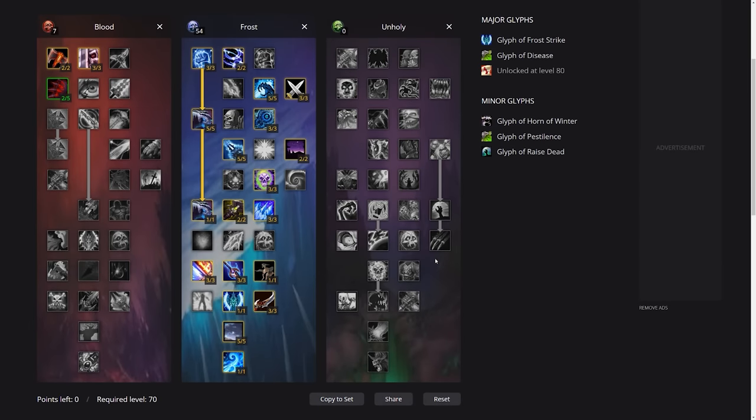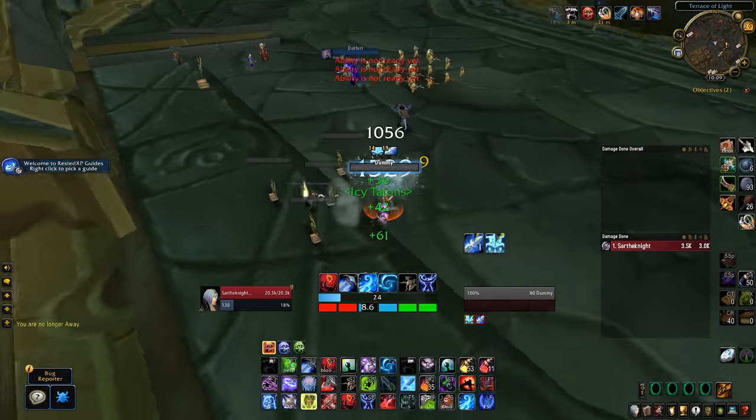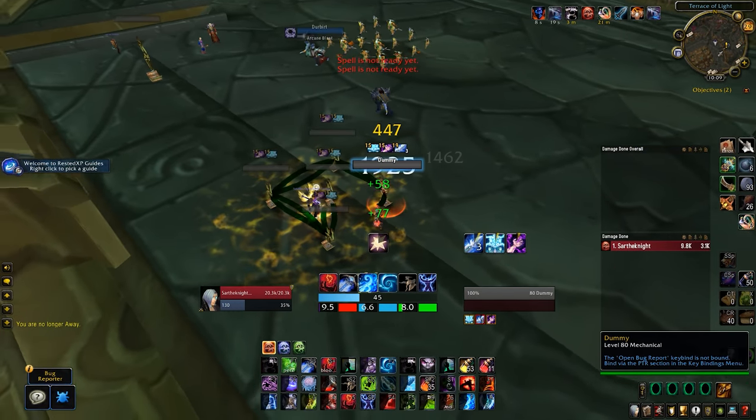I have Red Belt of Battle and Swift Steel Bracers, and my weapons are either Brutal Gladiator weapons or Muramasa whichever I can get. This is a single target build. My glyphs are going to be Frost Strike and Disease, and then Horn of Winter, Pestilence, and Raise Dead. We are going into the Blood Tree to get a little bladed armor, a little crit and so on. Frost is going to be one of those absolutely amazing specs to run during the pre-patch.